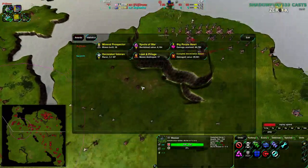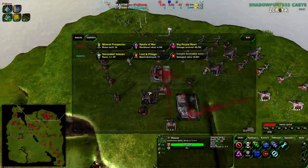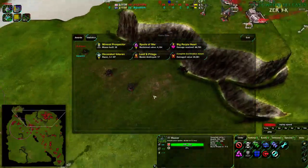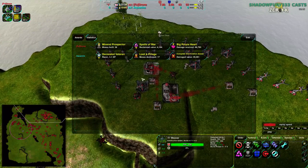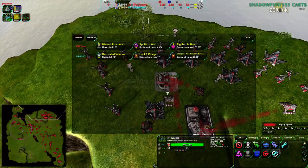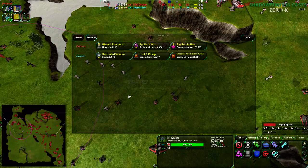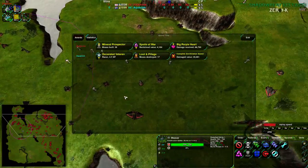That's the thing with Zero K — there is a very strong defensive mechanic of both reclaim and assist-build. The combination of the two means that if you're getting hit but you're able to push back your opponent, your opponent's gotten a bit of territory but you now have a ton of extra metal. You can push it in — you have a lot of extra available build power. You use some of the build power for reclaim, use the rest to convert the reclaim into units, and with that you get your military back up and kind of reset the game to neutral.